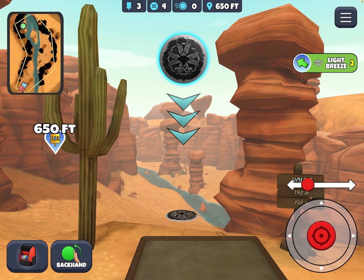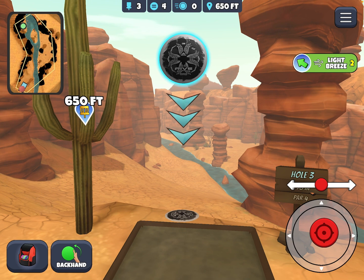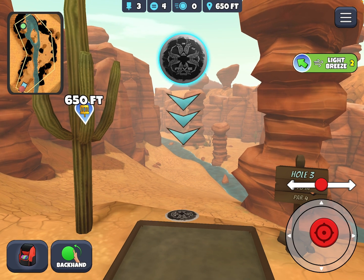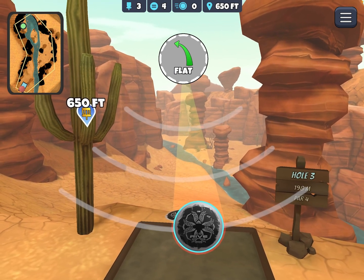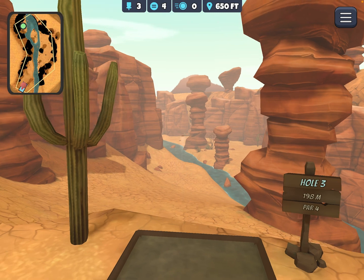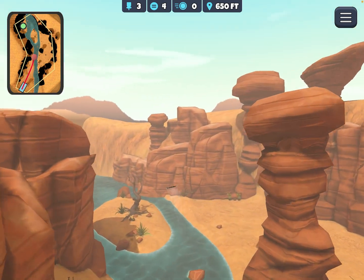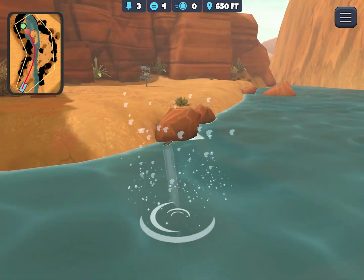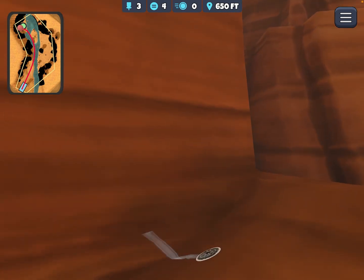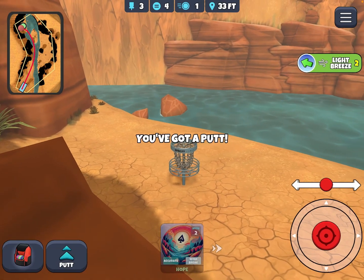Now here's the wind out of the right. With this one, let's go just about a quarter of a disc. See how this looks. That's looking pretty good. Just got to worry about that one rock right there, but I even hit it and still skipped across. So another easy eagle.